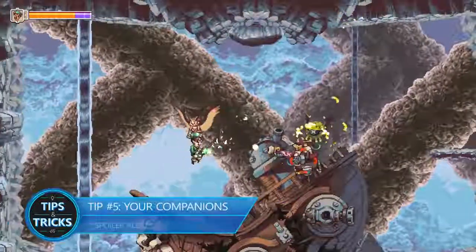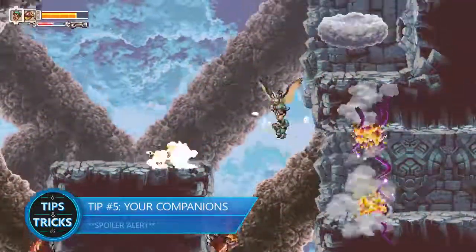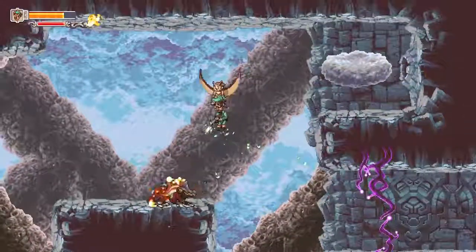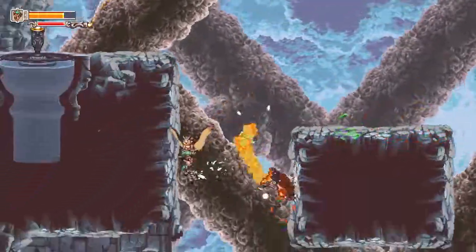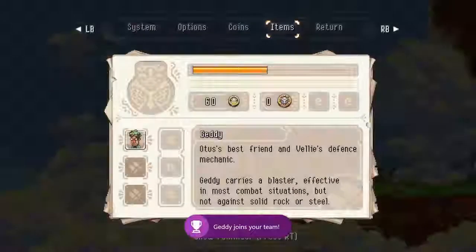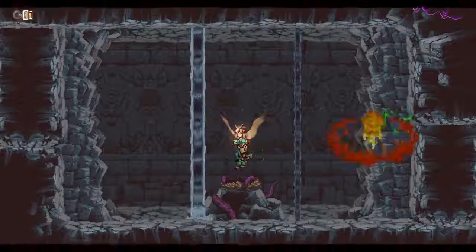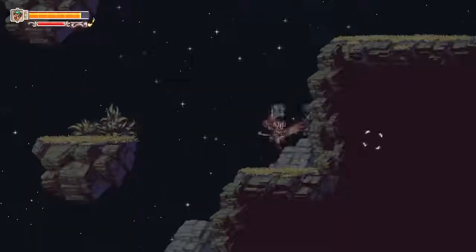Tip number five: Your companions. Otis carries his companions around while they supply support. Understanding each companion's skills is essential to take down threats quickly. Getty joins you almost immediately at the start of the game, and his blaster provides the best way to universally damage almost any enemy. He's also the most fun to toss into walls.